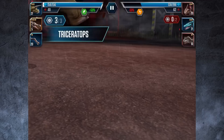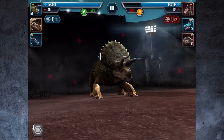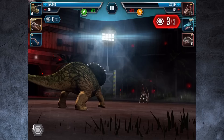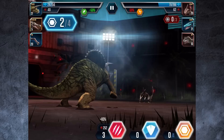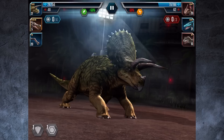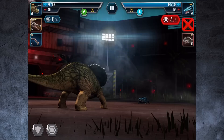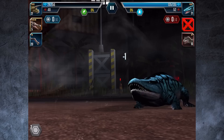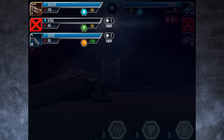Triceratops goes in for a sneaky double attack — hopefully that'll finish him off. He used one — still does a lot of damage. The opponent uses three attacks — that hurt big time. I use three attacks too, one defense and a placeholder. First blood is drawn to us and it's zero-zero. He goes all attack — goodbye triceratops — but he's taken out what we needed.